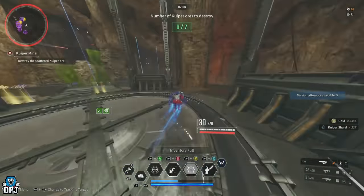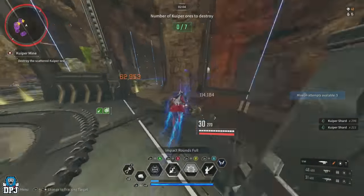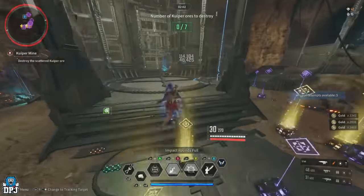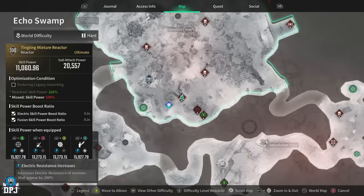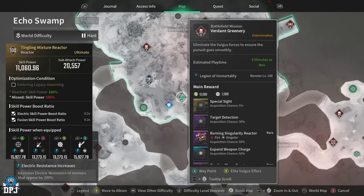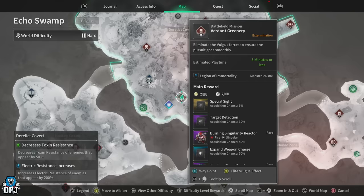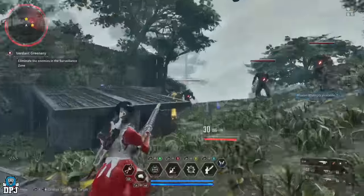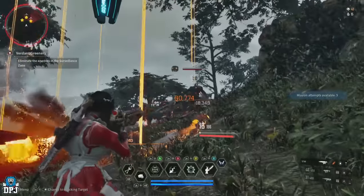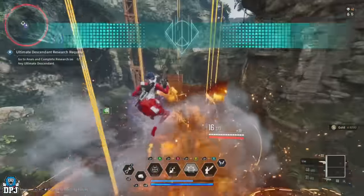Next up is Sharen — her most popular reactor is the Tingling Mixture reactor, which combines fusion and electric. This week there's a general round and an impact round mounted reactor. For general rounds, head to Echo Swamp, the Derelict Culvert area. Run between the Verdant Greenery mission and the nearby zone recon mission, rotating between the two — it's the quickest way to farm this week's reactor with the added benefit of extra loot from the zone recon.